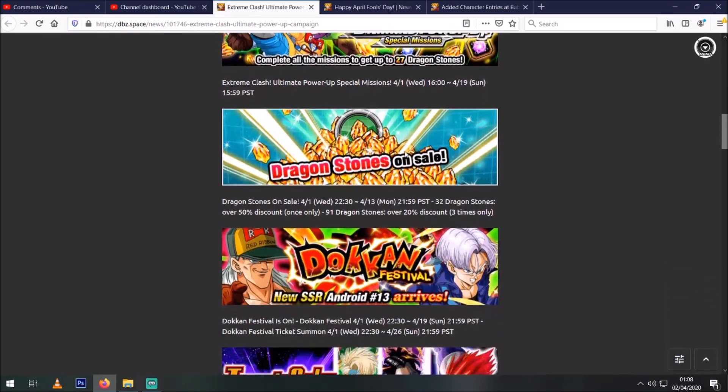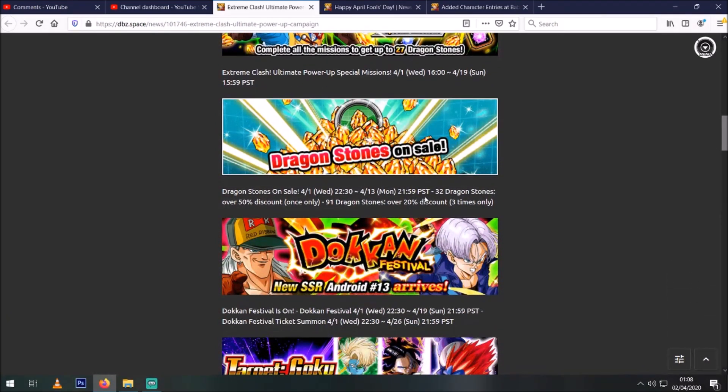You get a couple of stones for finishing all the missions — nothing too crazy, but it says up to 27 Dragon Stones, so why not. Then we've got the sale: the typical normal boring sale which is the 32-pack one time only and the 91-pack three times only, so it's basically 300 stones total if you do pick them all up.